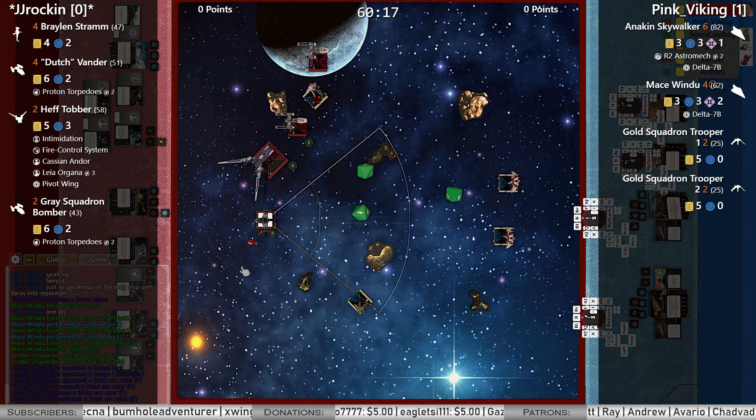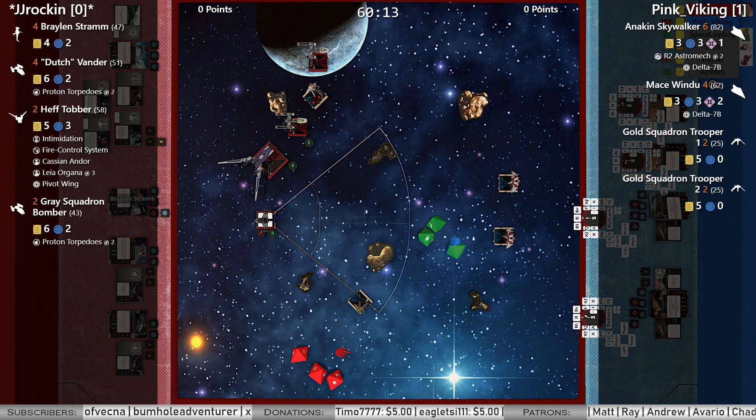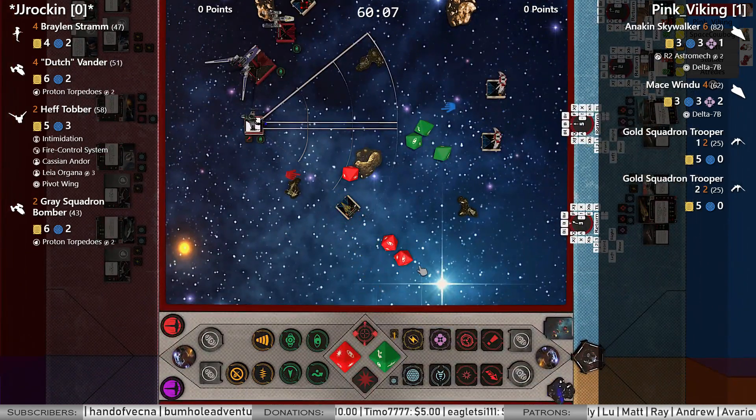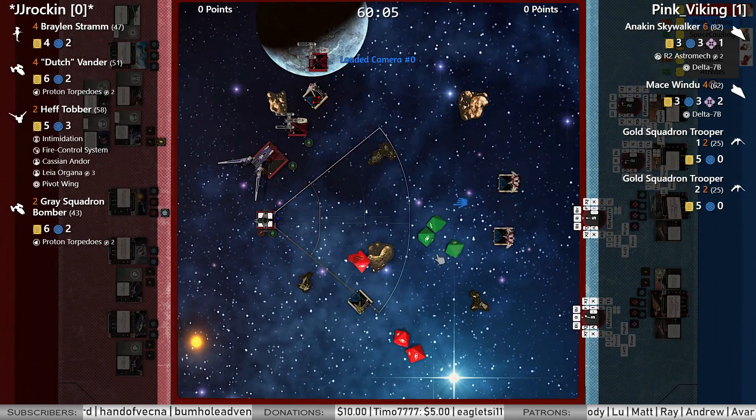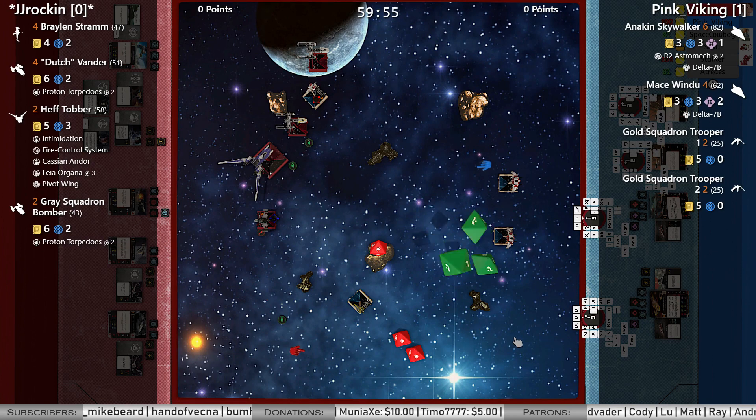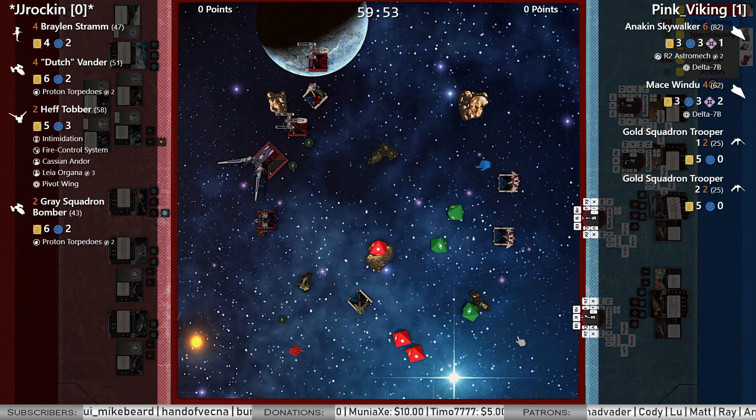JJ's four-ship is going to attack Anakin here. Two focus results and he's got a focus — gonna re-roll the blank into a hit and spend it for three. Now Anakin's only got one force point, three dice. One evade, spends the force, takes one.